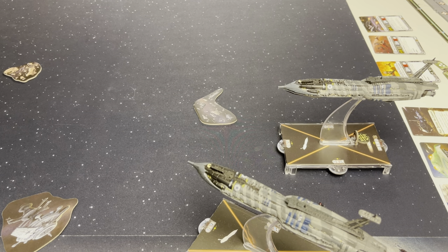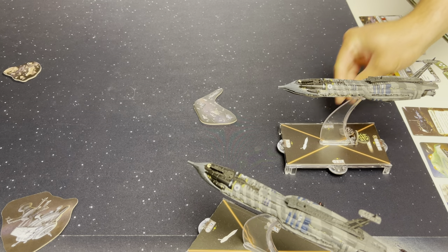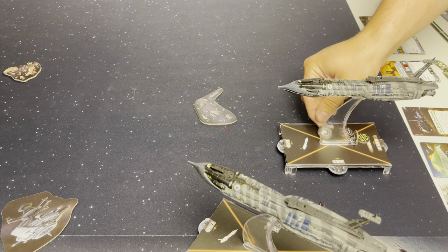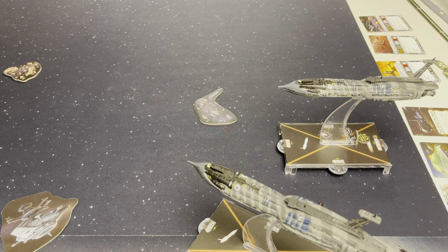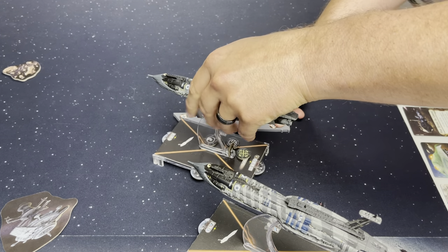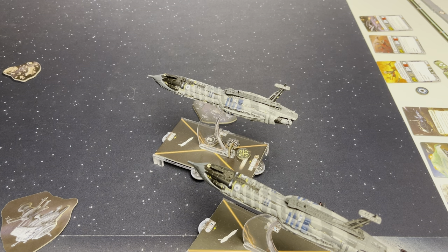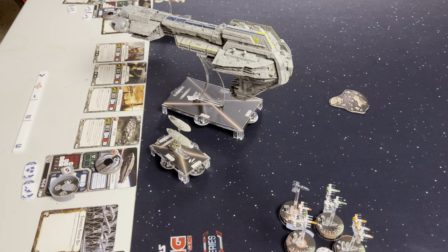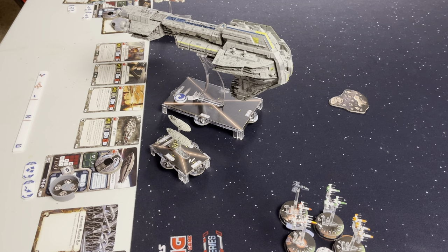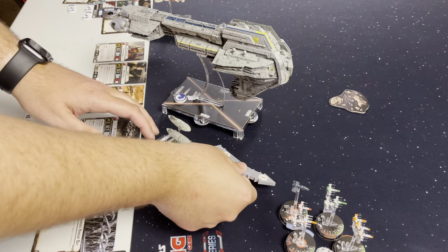My dreadnought is going to go. It is revealing squadrons and going ahead and taking that as the token. I'm also going to use Techies — I'll put the squadron token on there to take a nav token for my ship. Then we're going to move speed two, heading towards this massive Starhawk to see if we can kill it. And here is the other transport: it is showing navigate. We'll use commsnet to pass that over to the big boy, going speed one, coming up like so.